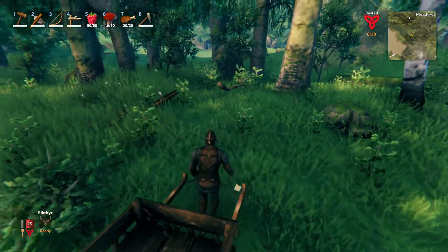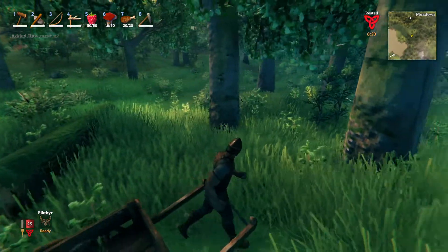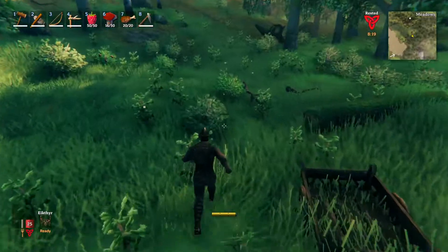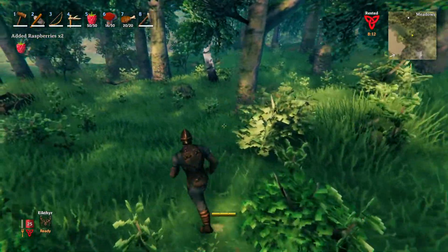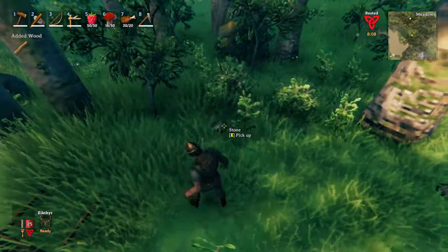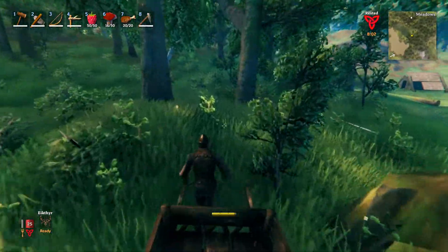Should be okay to sneak through here — yeah, perfect. Let's put this down here and get the rest of the raspberries. Might as well grab this wood as well — it's free wood. And the stone, why not? We've got the weight capacity now.